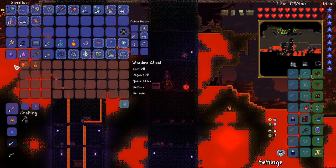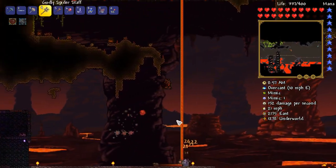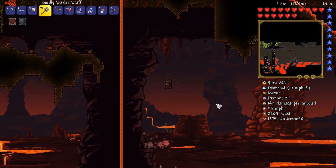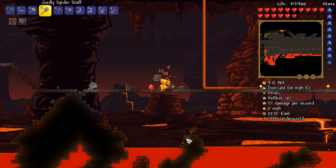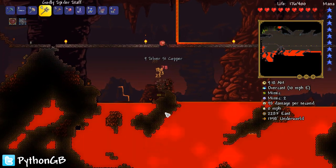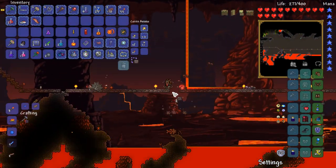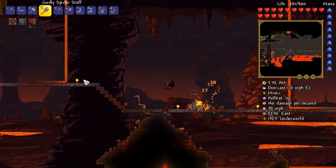And another shadow chest we didn't open, which has a Sunfury in it. Interesting. Hey there, Mr. Shadow Mimic — it just got destroyed by those spiders. My spiders are badass. I'm not going to complain about that. Apparently there's another mimic somewhere. There he is — you must die! Spiders doing their job. Got a star cloak from that. Not bad. Got ourselves a whole bunch of gold as well, obviously, because mimics are very, very good for getting gold.